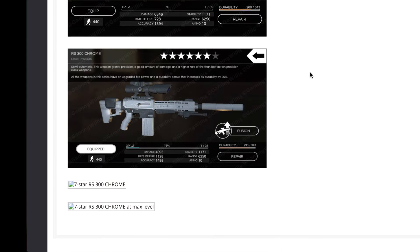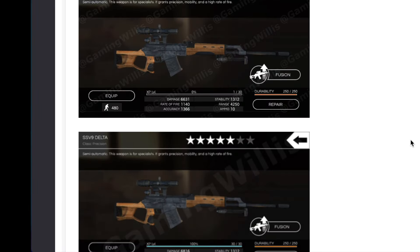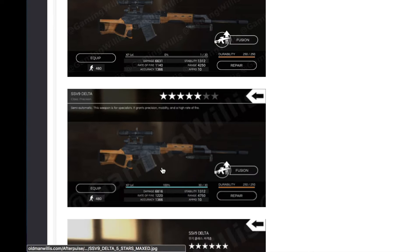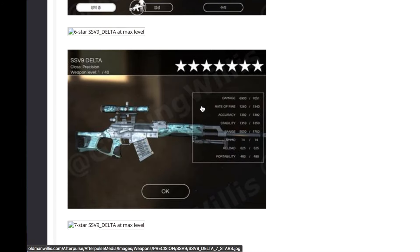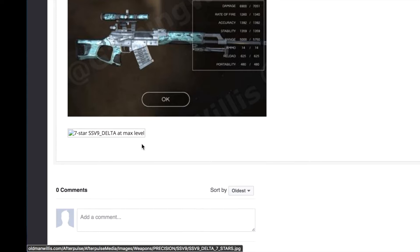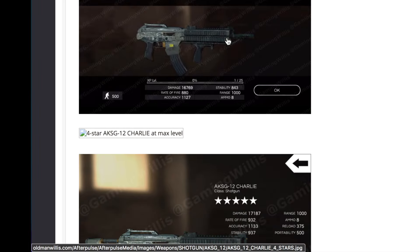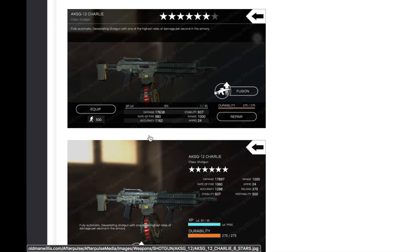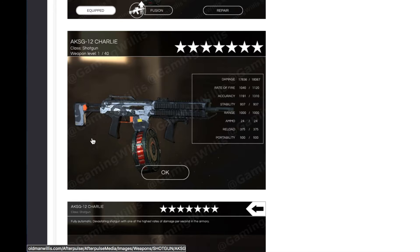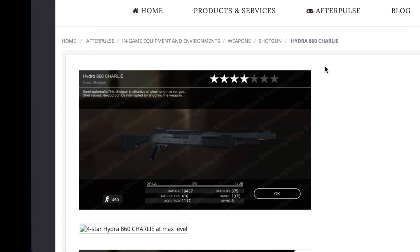Then we got the SSV9 Delta — pretty easy since it's available from five stars and higher. Could use a better picture of the five star. Got a six star myself so I'll be adding that. The seven star could definitely use better pictures as well. Then the AKSG12 Charlie — four stars and higher. Five star, another five star, the six star with that lovely drum magazine, and the seven star with a pretty cool looking camo. The dragon edition is missing all those pictures apparently.